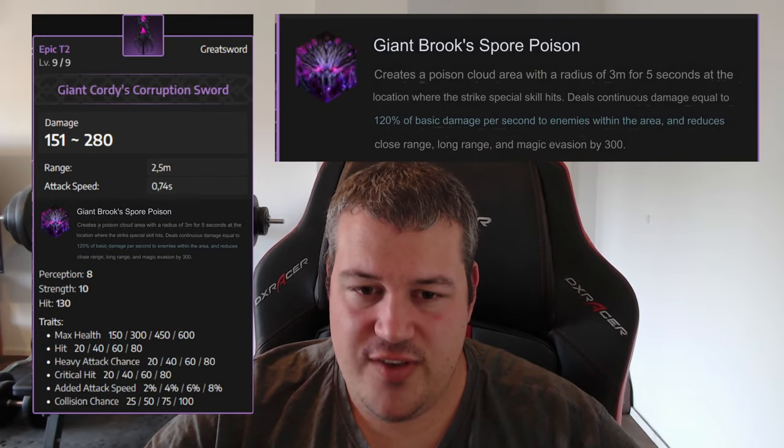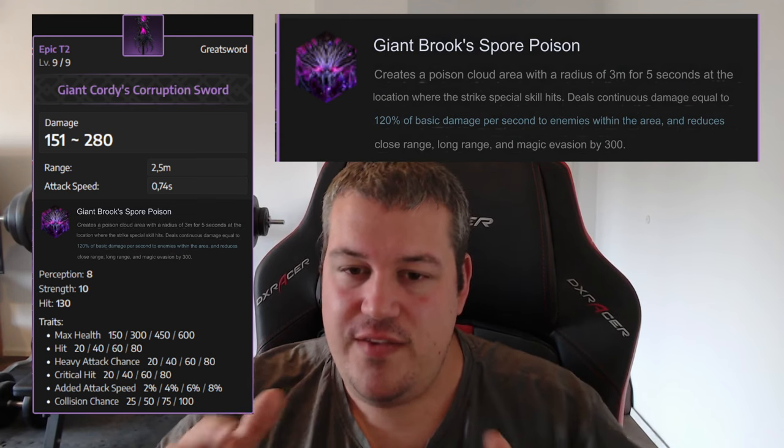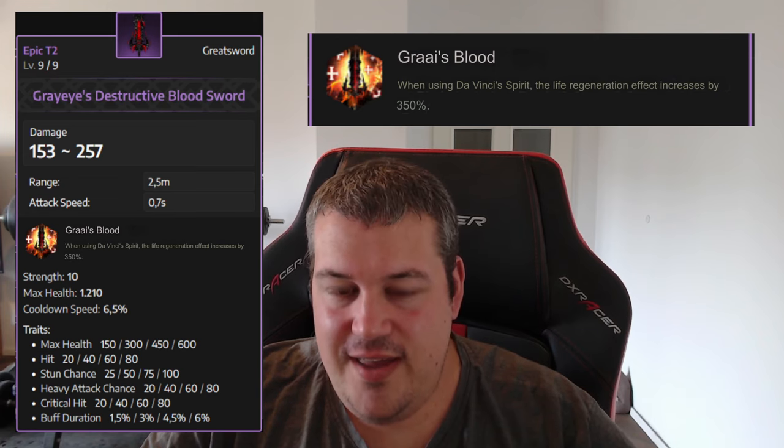Moving on to the greatswords — the Giant Proof Spore Poison is pretty nice because with the Special Strike skill you can now create a poison area for five seconds. That area not only deals damage, it also reduces evasion by 300, so I have a feeling this one will be fairly good for PvP.